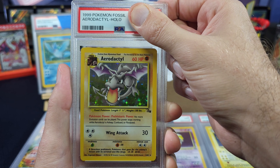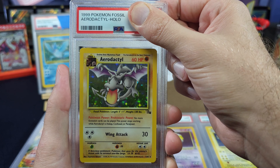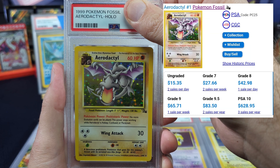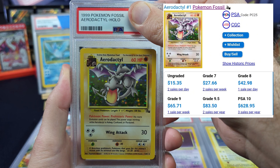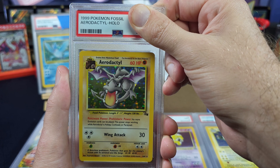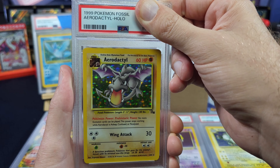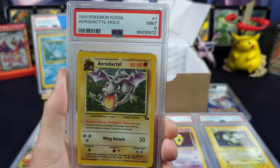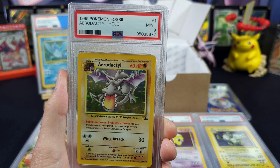Aerodactyl from Fossil, number one — I never pulled this as a kid, so I was thrilled to pull it. Ungraded is 15, grade 8 is 40, grade 9 is 65, PSA 10 is 630. Three, two, one — nine! That's still 65 bucks. We still haven't had a single PSA 10.